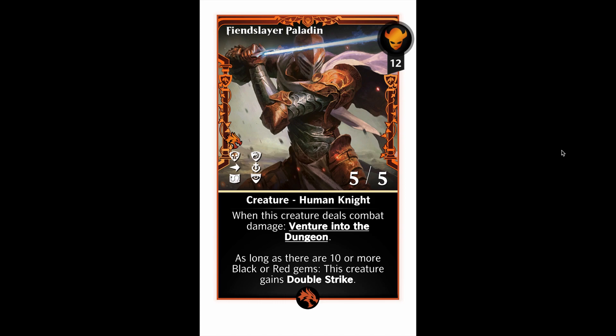The first one is Fiend Slayer Paladin. This is a really cool card. It's 12 mana for a 5/5. It has protection from black and red, first strike and lifelink, vigilance, and when it deals combat damage, venture into the dungeon. At the time of my recording, we do not know what dungeon Fiend Slayer Paladin will enter when it deals combat damage. But even if we ignore that, the bottom effect — as long as there are 10 or more black or red gems, this creature gains double strike — gives this creature enough to be a good card.